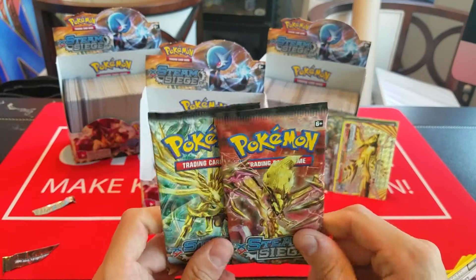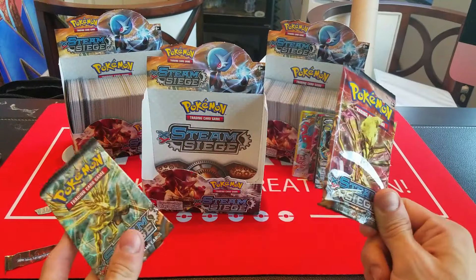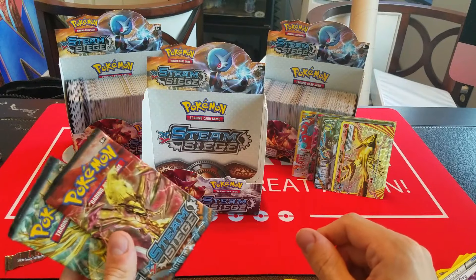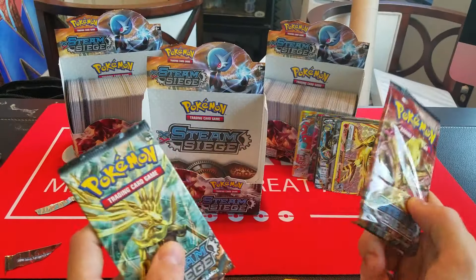Here we have Sneasel, Merill, Yanma, Fletchling, Mareep, Drifblim, Pokemon Ranger, Ambipom, Reverse Klink, and another Talonflame. Okay, so that's cool, I am okay with that.